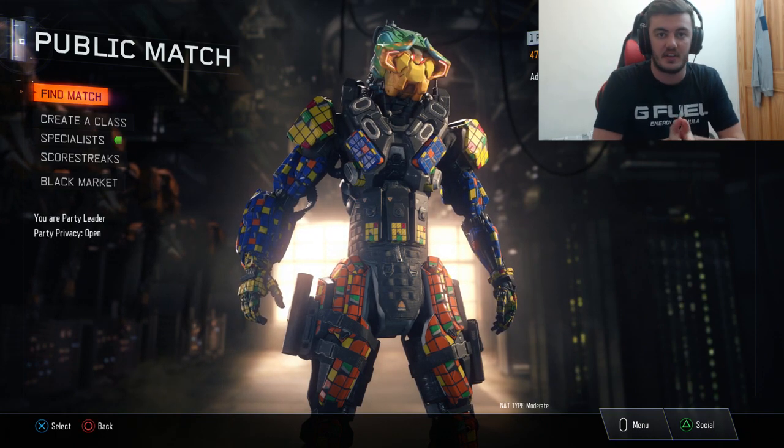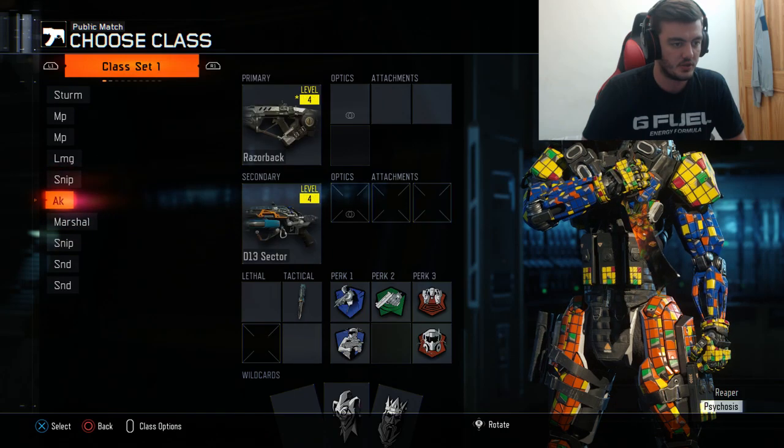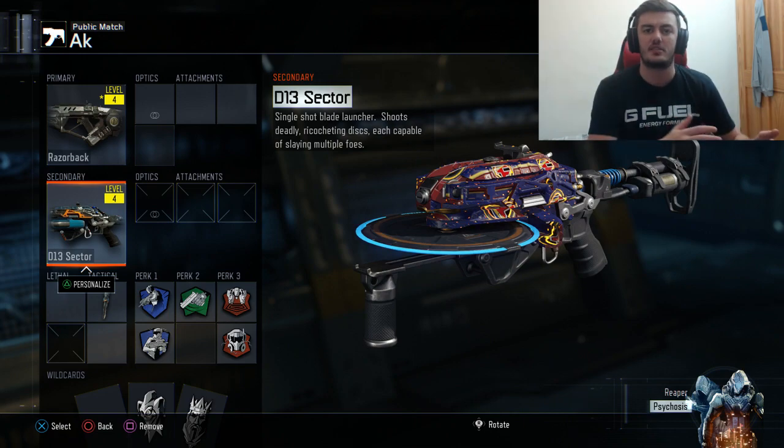So basically guys, on Black Ops 3, there's this gun that everyone's trickshotting with at the moment called the D13. I'll show you — this thing here, the D13 Sector. Now this basically fires discs. You'll see later on in the video.